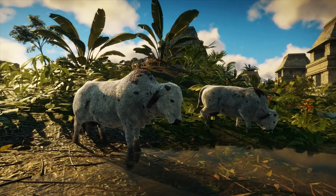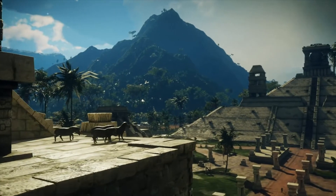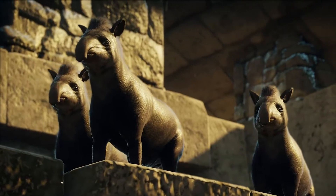They just look so funny! The tapir, my personal favourite new addition to the world of Just Cause, looks like a combination of a mini elephant mixed with a pig. You'll find these cute little mammals living in the rainforest.